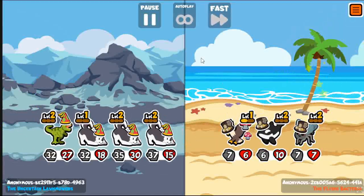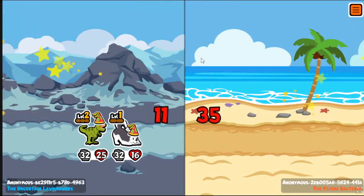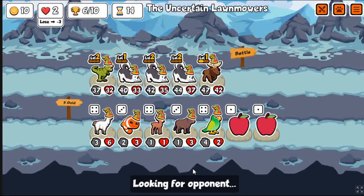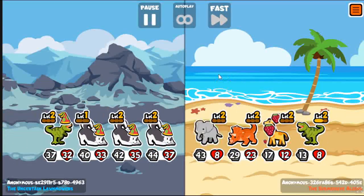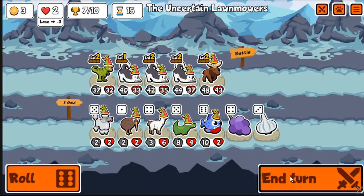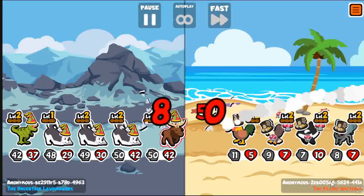There are random summon teams and it's almost like it's the same person running the same build. You run into a lot of the same teams on the test server. There's this one user that always seems to have tropical fish, shrimp, skunk, yak — just insane stats over and over. I mean, there aren't that many people on the test server, so you're much more likely to run into the same teams.